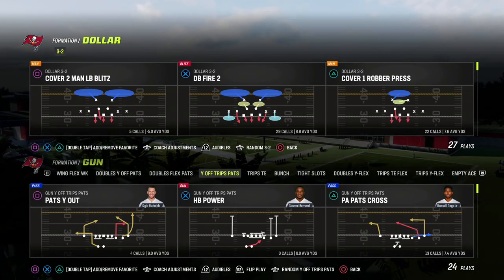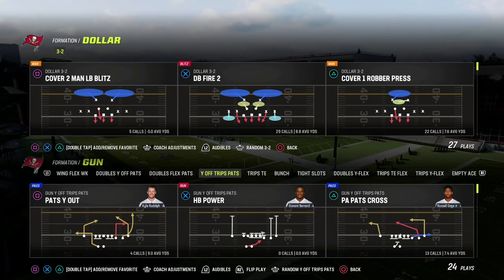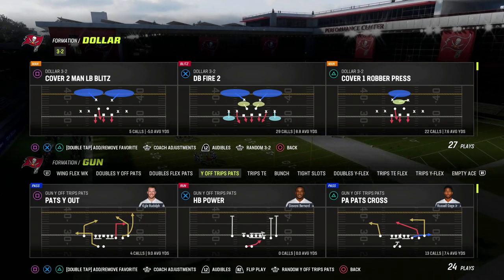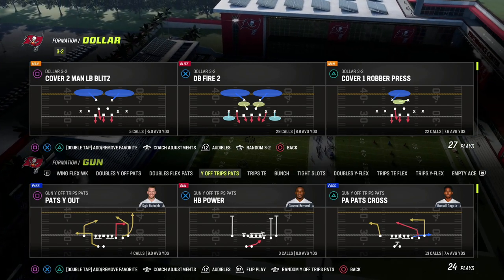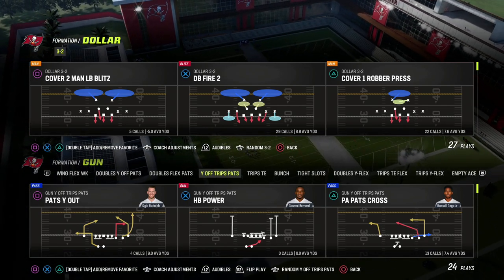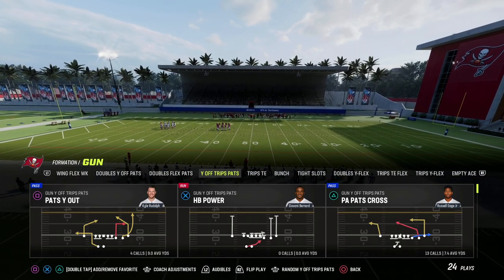I'm going to be sharing with you a passing concept out of the U-Trips formation that I think is really effective for the current defensive meta and just the way that a lot of people are wanting to call their defense right now in Madden 23 — man coverage, pressure, you name it. This is going to be a pretty nice little concept for you guys.